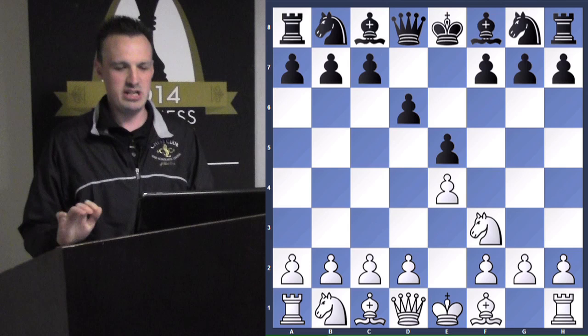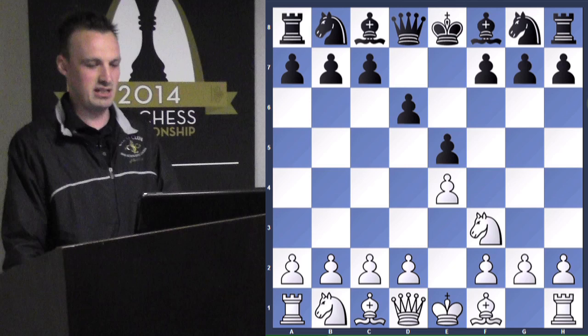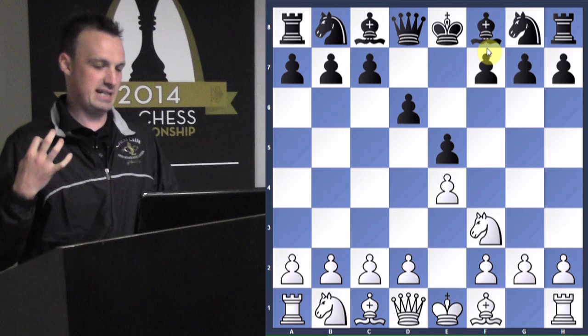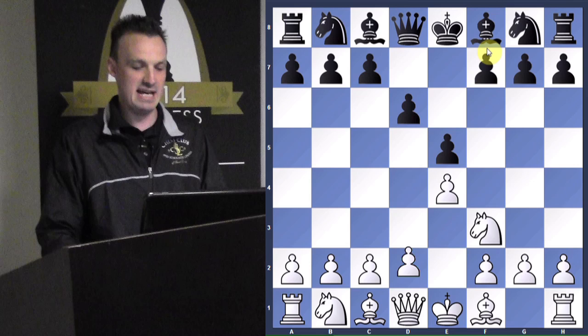Hopefully nobody in the audience plays the Philidor — this is very weak. It already just boxed in your dark-squared bishop and is very passive. So when one of your opponents is playing passively, you want to play aggressively. An aggressive move here would be d4, attacking the center.